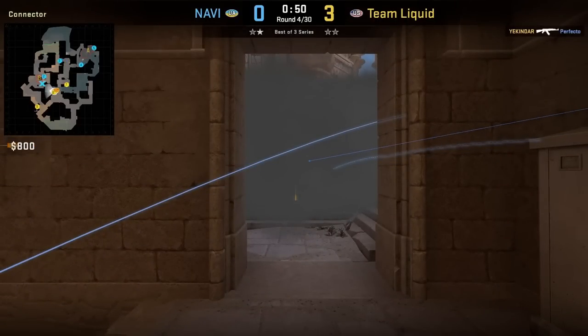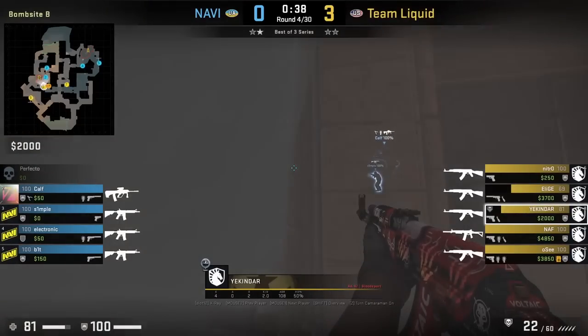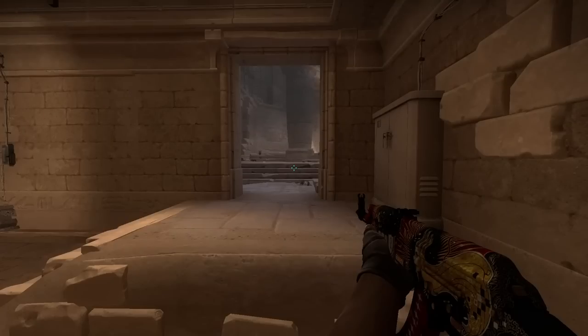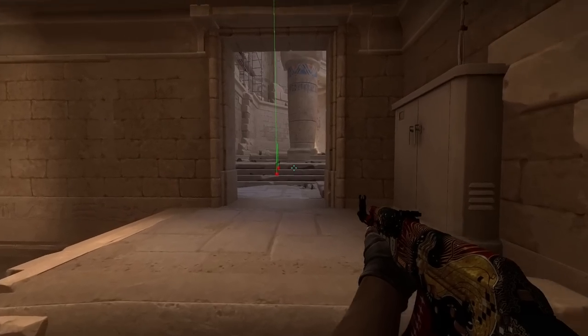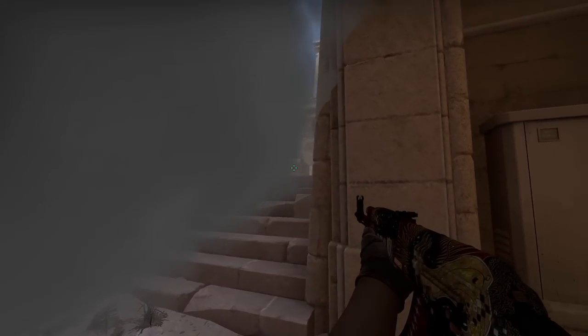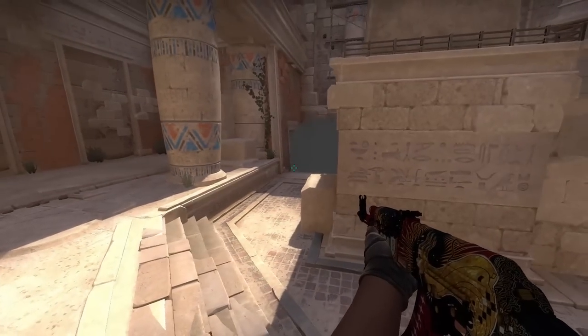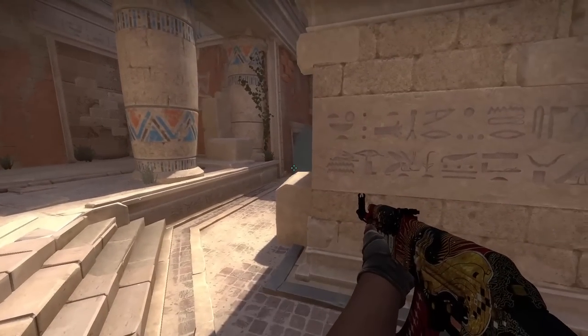This smoke prevents any CTs from playing outside the doorway where they're often jiggle-peeking or AWP-holding from. The smoke also acts as a one-way — I'll show what it looks like in a private server. The smoke lands on top of the stair and gives you cover; it works really well as a one-way to peek towards the back site and temple area, and as you can see, you can't spot the T using the smoke.